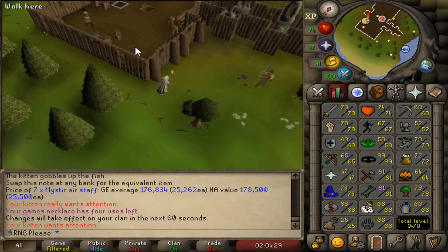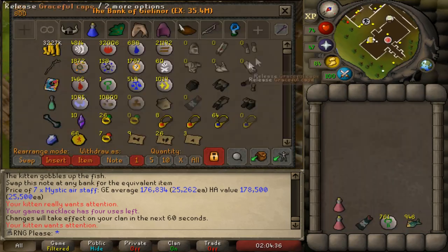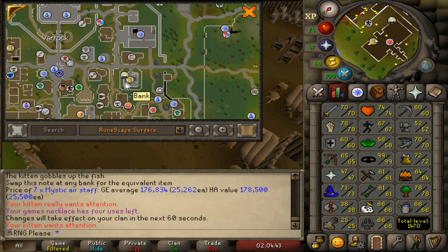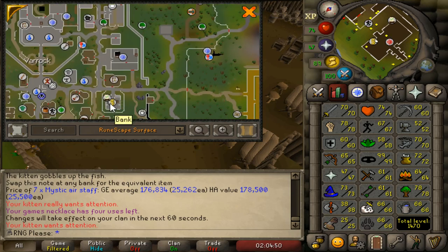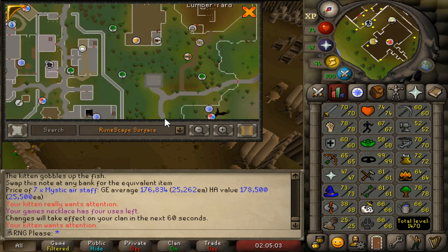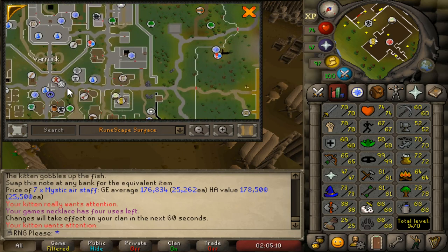There are a few plank-making methods, from worst to best. The worst is using the Varrock east bank and the Lumber Yard. You bring your money and all your logs, run up to the Lumber Yard, turn them into planks, then run back to the bank. Teleporting back to Varrock isn't ideal because it takes inventory space for runes, and as a low-level iron man you probably won't have teleport tablets during a construction grind — it's just not efficient.